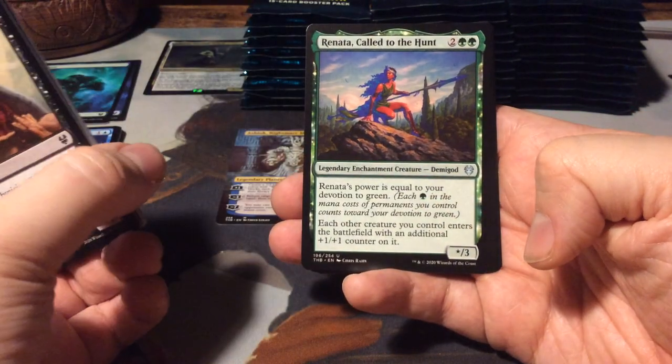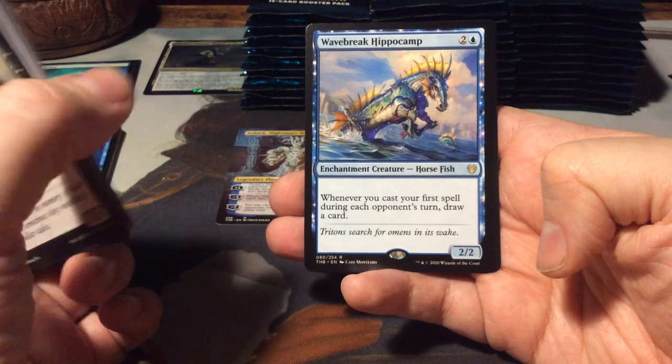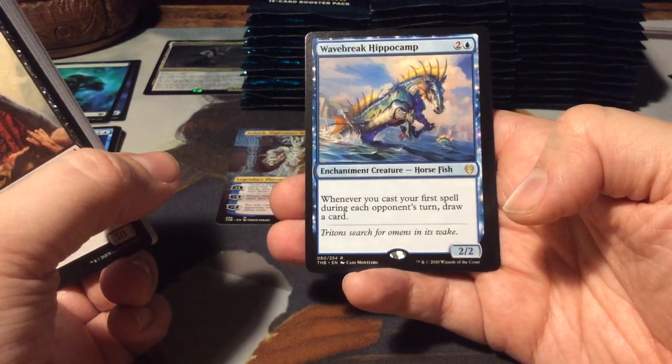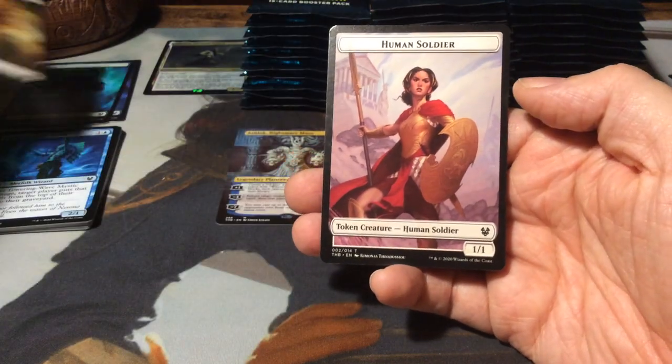We have Renata called to the Hunt, a demigod. Slaughter Priest of Mogis. And as a rare, we have a Wavebreak Hippocamp - for three, a 2/2. Whenever you cast your first spell during each opponent's turn, draw a card. And a Plains Nyx land. And we have our first token, the Human Soldier.